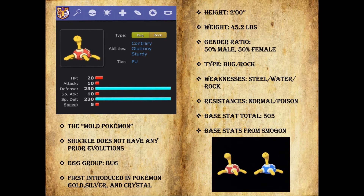He does have resistances to Normal and Poison. His base stat total is 505, which is very high, considering that 4 of his stats are 20 or below. His health, attack, special attack, and speed are abysmal. However, his defense and special defense are the highest in the game at 230. This Pokemon will give people fits, and I will show you how.